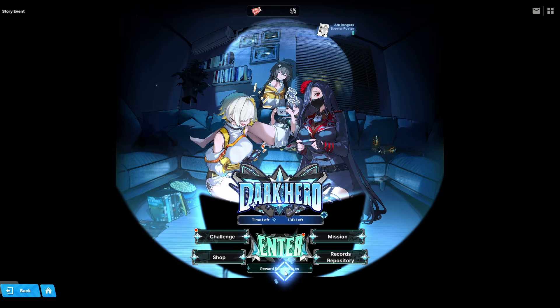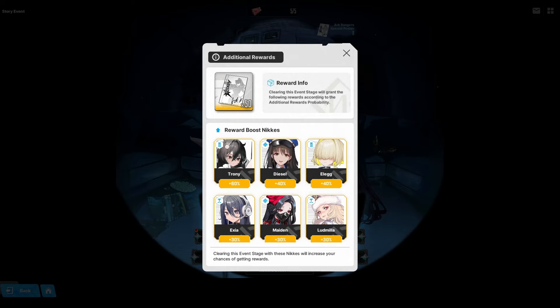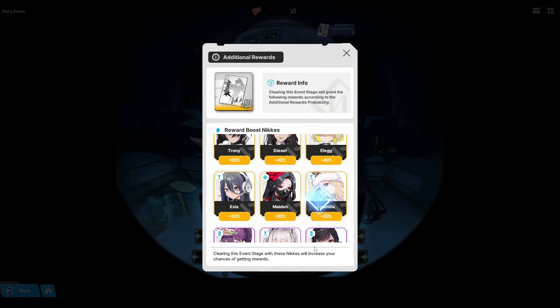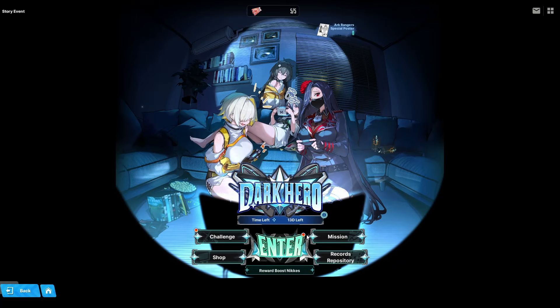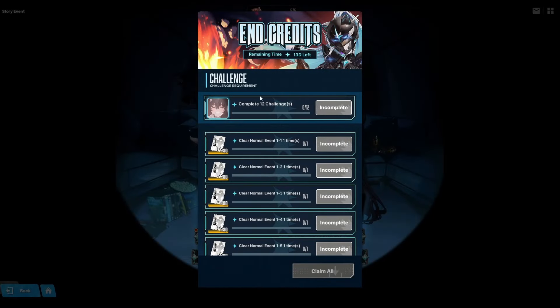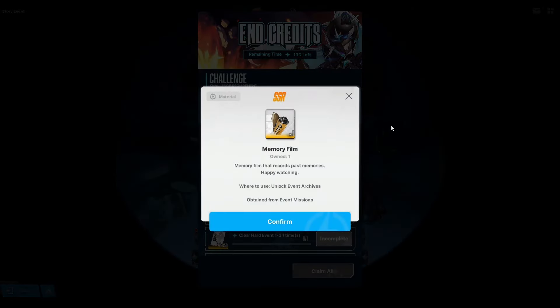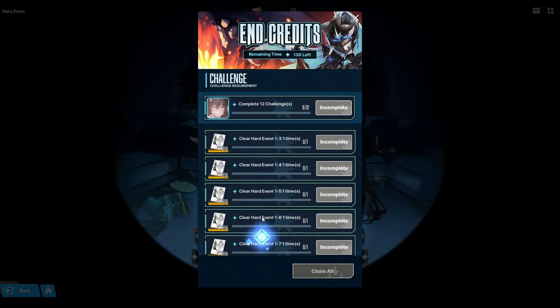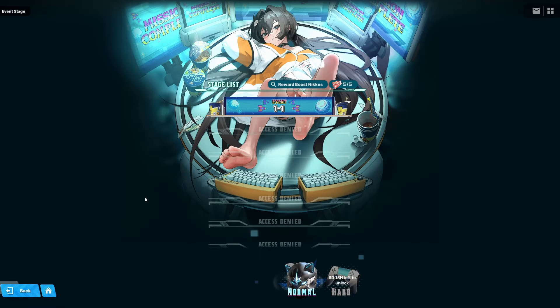The reward boost Nikkis for this event are Trony, Diesel, Elec, Exxia, Maiden, Ludmilla, Ether, Belorta, and Mahara — basically everybody from the front cover. Notably, there's none of the Counter Squad, which is unusual. Looking at the missions reward, there's a cute image of Trony and Elec, with Elec holding a PS5 controller matching her color scheme. You also get a memory film to unlock the event archive by completing normal mode.